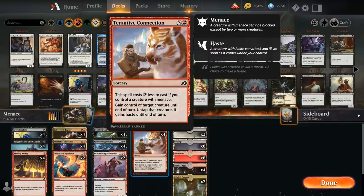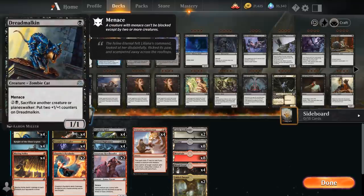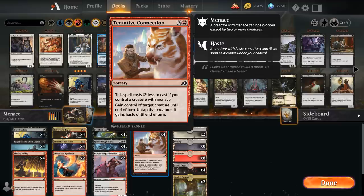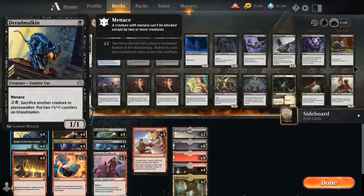This can definitely swing a race in our favor, and it also combos very nicely with our Dreadmalkin, which we want to be playing anyway as a one-drop with Menace. For two and a black, it can sacrifice another creature or planeswalker to put two +1/+1 counters on itself. If we combine this with Tentative Connection, we can for one mana steal the opponent's creature, attack with it, and then before the opponent gains control back we can sacrifice it to the Dreadmalkin to get those two +1/+1 counters and essentially kill the opponent's creature — a pretty nice combo.